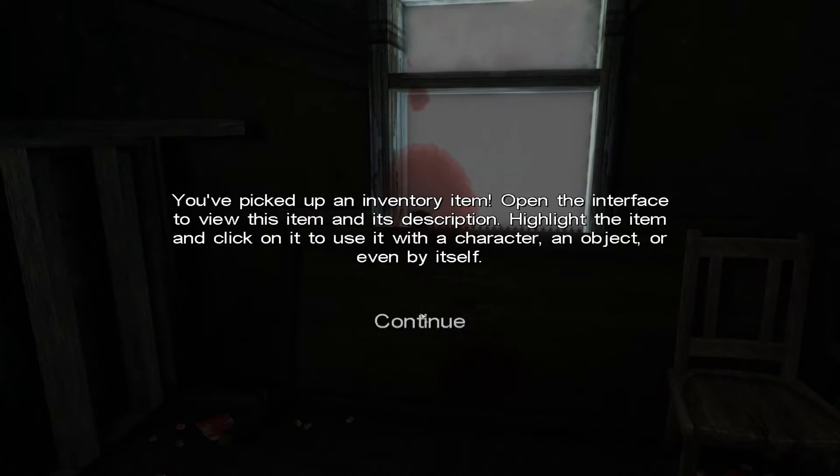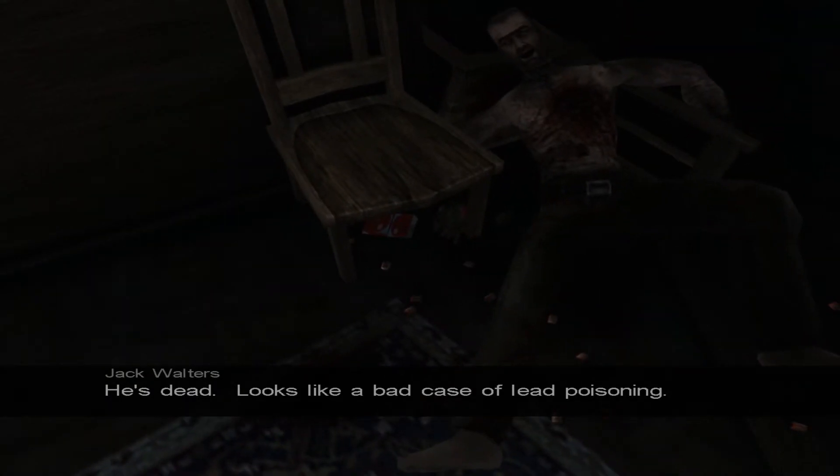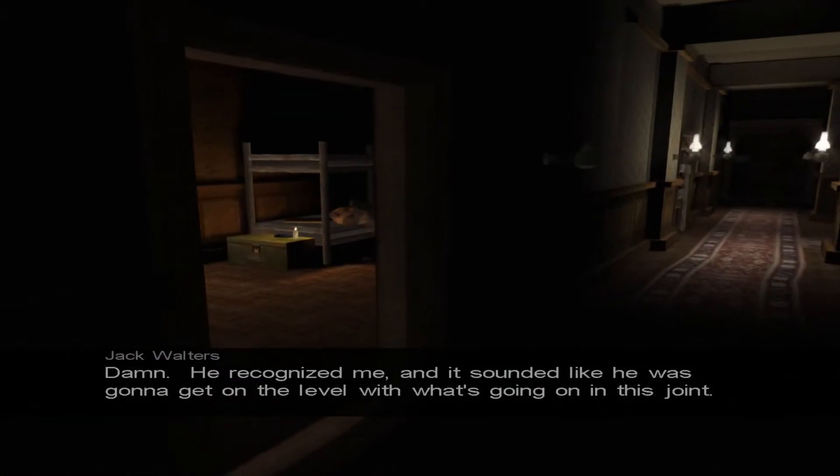Highlight the item and click on it to use it with a character, an object, or even by itself. It sounded like he was going to get on the level with what's going on in this joint. He's dead — looks like a bad case of lead poisoning. Damn. He recognized me, and it sounded like he was going to get on the level with what's going on in this joint.